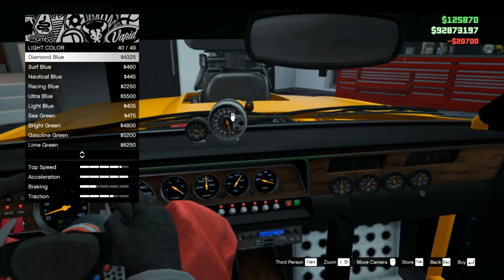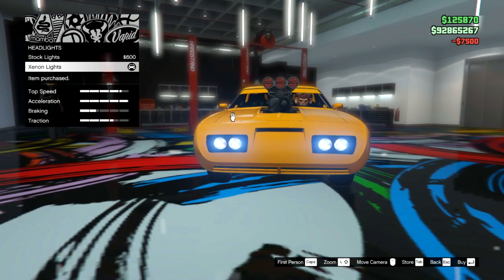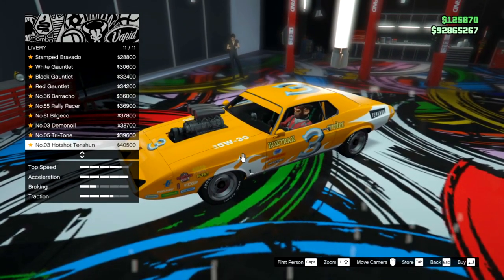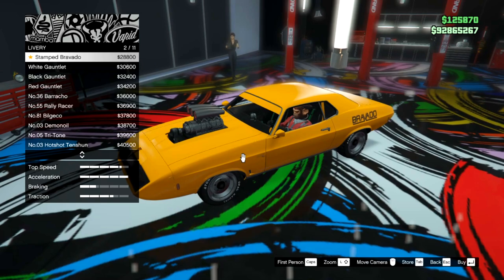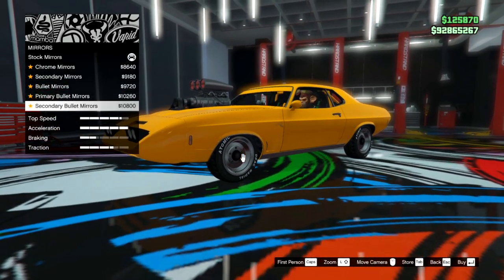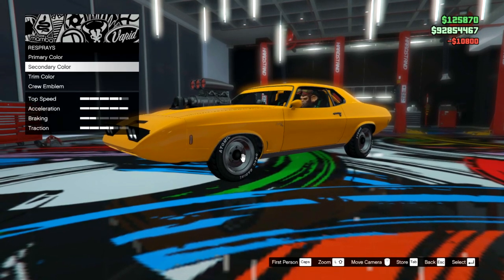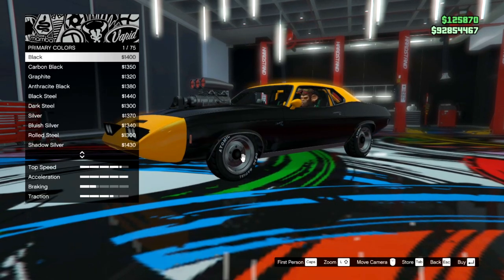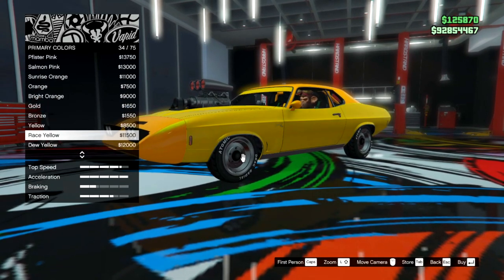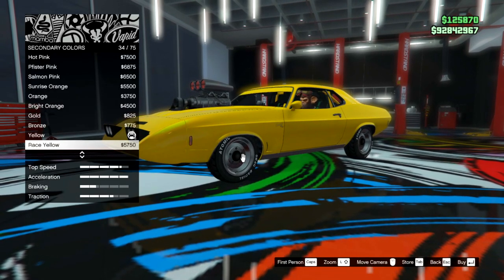Light color — blue. Xenon headlights. No neon kits. Let's check out the liveries — lots of liveries for this Benny's vehicle. Secondary bullet mirrors — I like those, pretty cool. Re-spray — this is where we finally change the color. We'll go race yellow. That yellow looks way better — it's more of a piss yellow but that's just what I want.